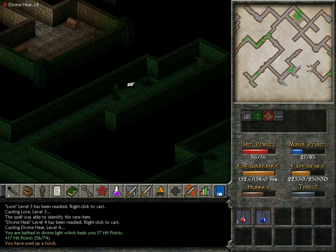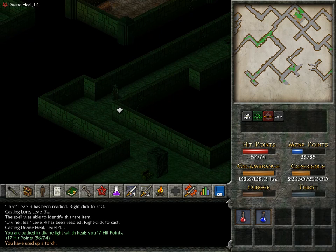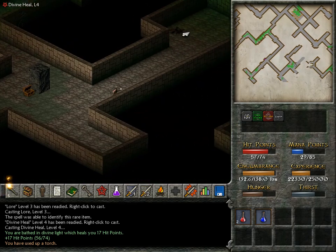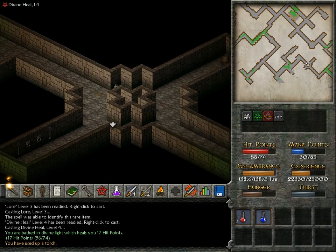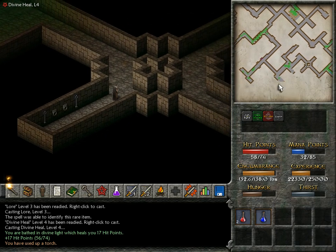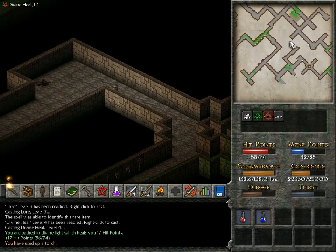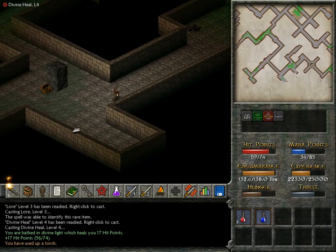Seriously though, there's treasure — there's a lever there. Right there, but I don't see a passage. So I'm not sure how that would connect. That connects here — that's good to know. And this is actually another dead end. So I mean, I doubt that this final missing corridor here is gonna be the answer to how we get into there. But we'll see.